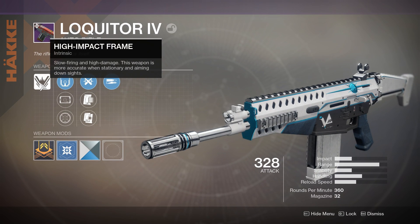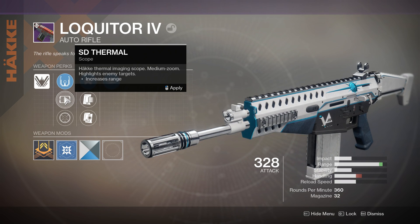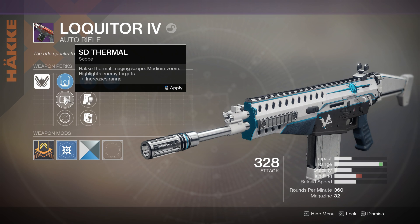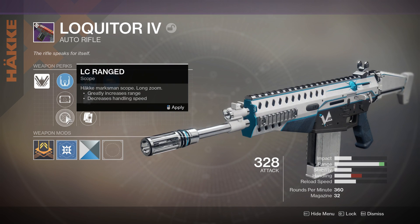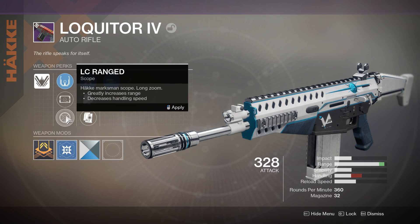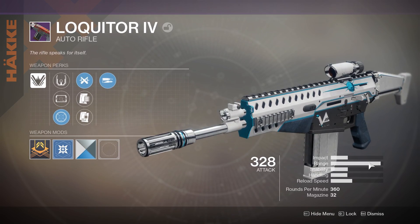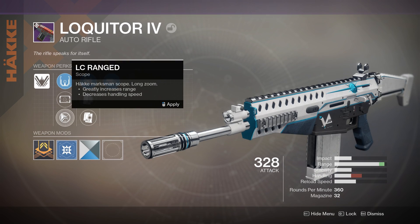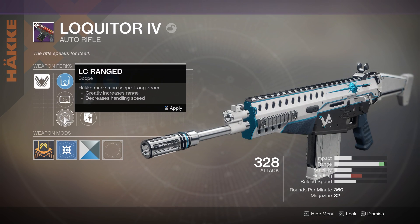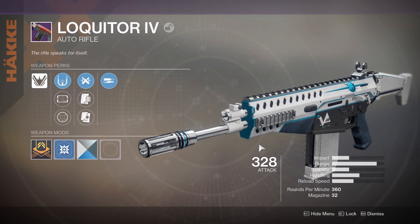It's a high impact frame — slow firing and high damage. This weapon is more accurate when stationary and aiming down sights. The first sight is the GA Post sight, a short zoom sight. The second is the SD Thermal which adds more range but takes away handling, and highlights enemy targets — the reticle is a bit weird for me. Then there's the LC Range sight which takes away a lot of handling but adds an incredible amount of range — almost maxed out. Maybe on Vostok you'd use that range, but I feel most comfortable with the GA Post. I'd go between the GA Post and the LC Range depending on the map.